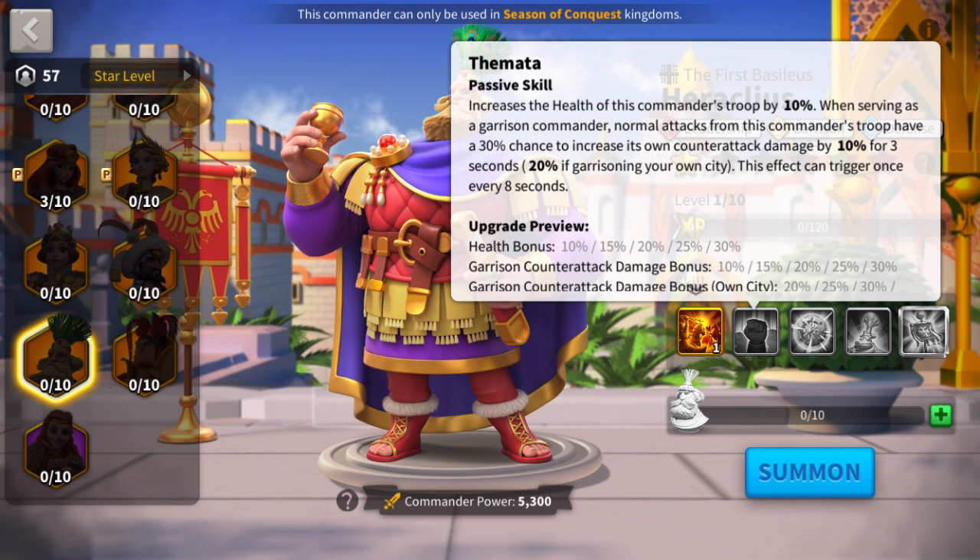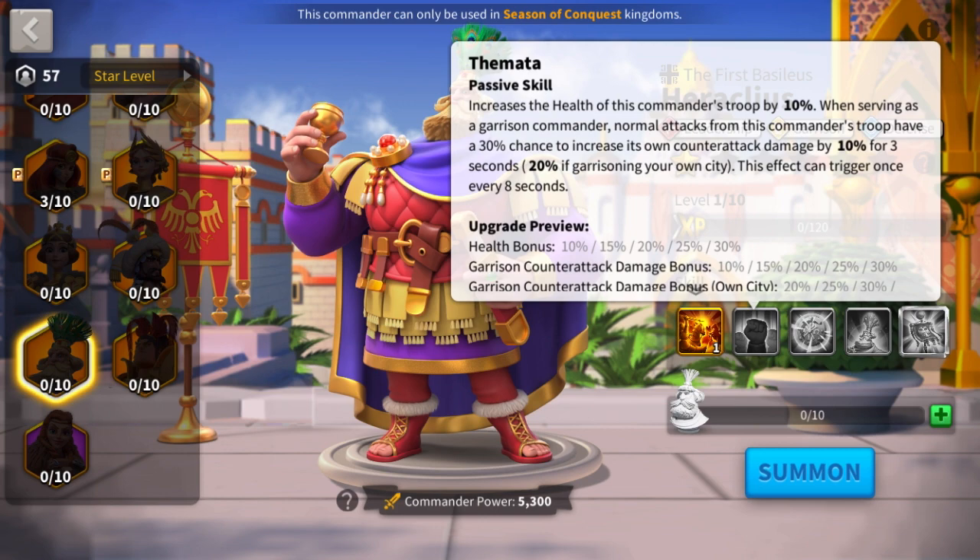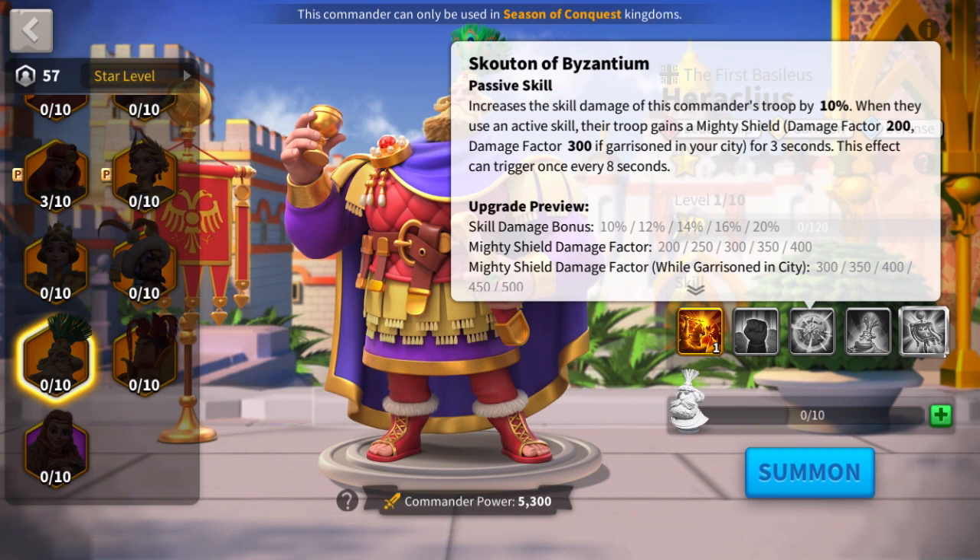His second skill offers 30% health when used in a garrison — that's a huge amount of health, and it's not for a specific troop type either. Normal attacks also have a 30% chance to increase counter-attack damage by 30% while in a stronghold, or 40% if it's in your city, so that's easily going to be activated all the time, and it's all the more reason to just not swarm this guy.